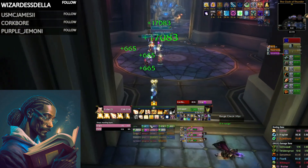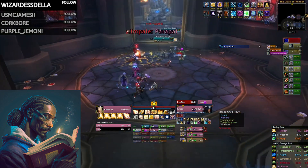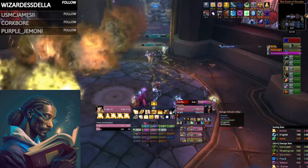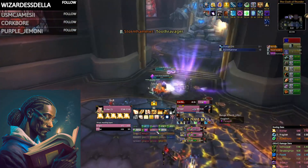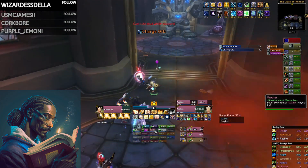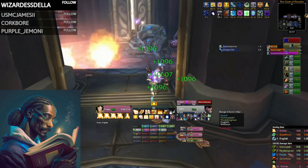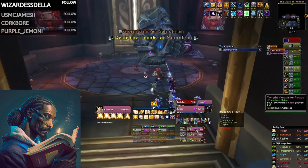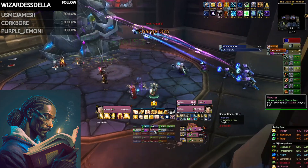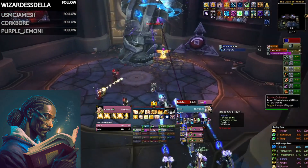Holy Paladin Healer Divine Plea usage. This is the primary mechanic you will be playing around for all of Wrath on every single fight. The simple question is: when do I use Divine Plea? In general, you'll want to think ahead and see if the fight has any noticeable gaps or downtime where tank or raid damage taken is very low. A good example is on Thaddeus, where you have considerable downtime after phase 1. On many fights, though, there will not be any downtime and you will have to use Divine Plea during regular damage phases just to ensure you don't go out of mana before the fight ends.